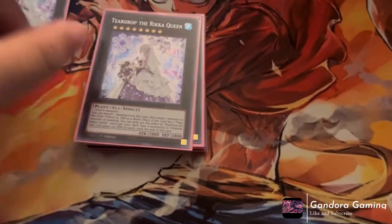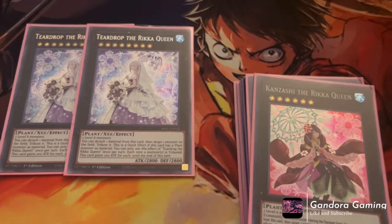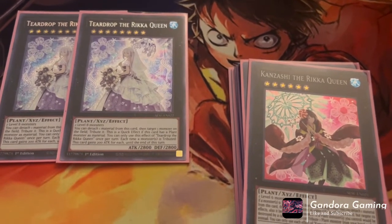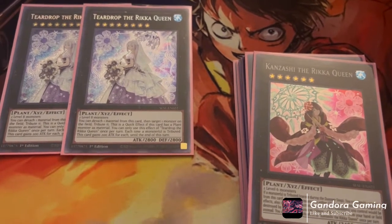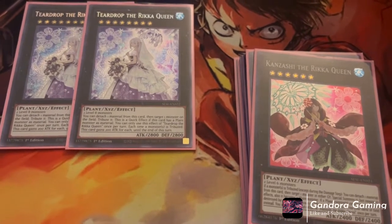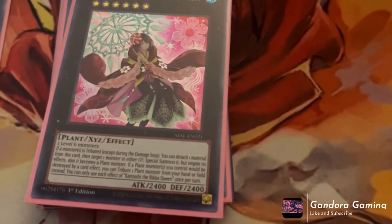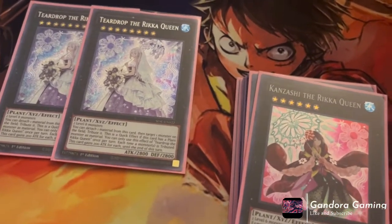Now for the extra deck. We play two Teardrop of the Rika Cream — it's made from two level eight monsters. If you control this card with plants as materials, as a quick effect you can tribute a monster your opponent controls, and this card gains 200 attack for every monster tributed that turn. We can tribute like three times on our opponent's turn with the field spell, this card, and the continuous card combined. It's a really really strong boss monster and it deserves its price range. Also — most of the Rika cards are just beautiful art, I mean they're really pretty cards.